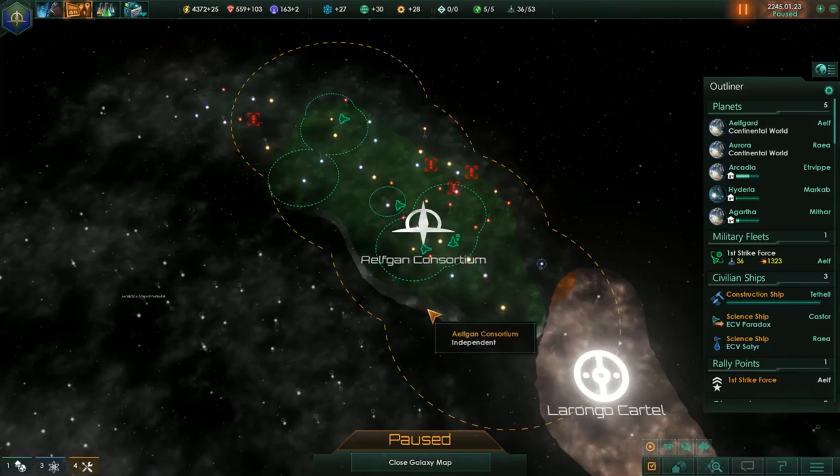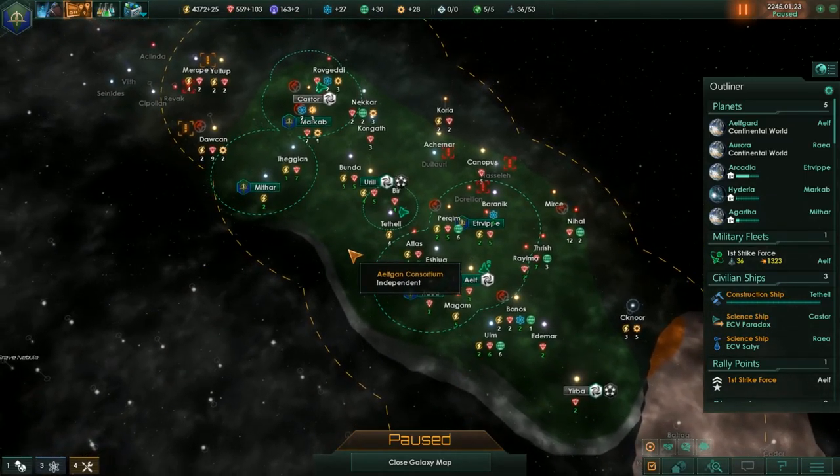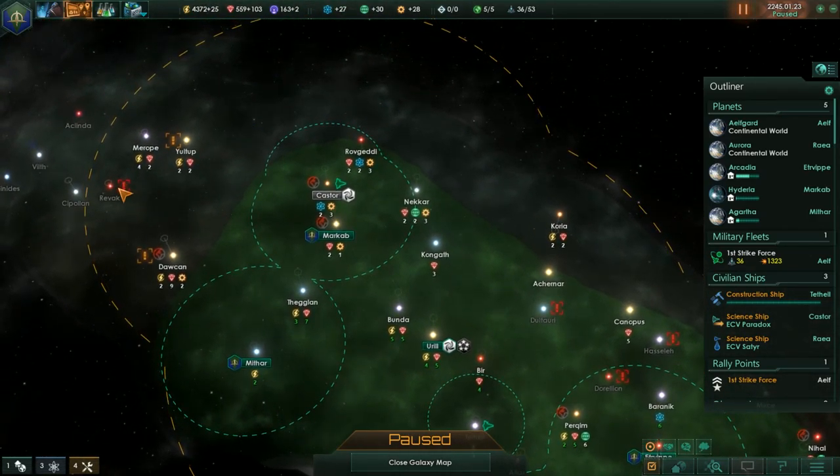Last time we left off we built a couple more wormhole stations, and added a little bit more to our territory in the form of a Frontier outpost, discovered some crystals over here and a couple of these guys.